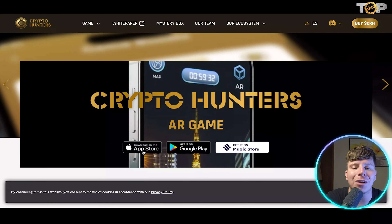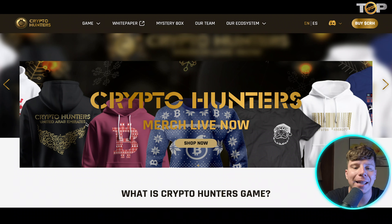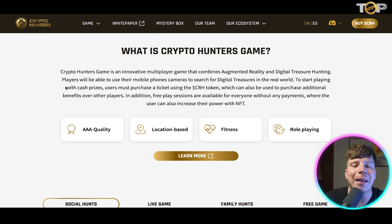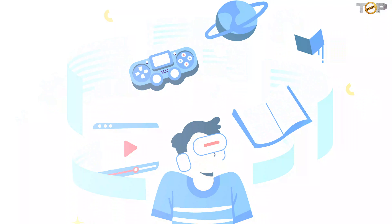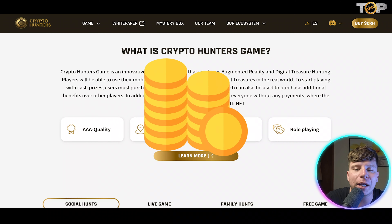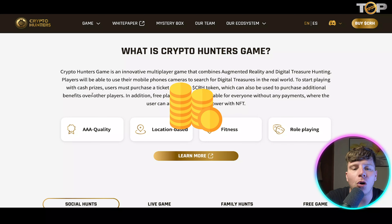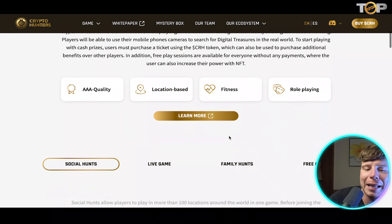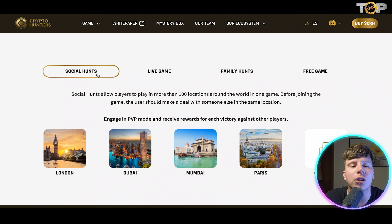Number one is Crypto Hunters. You can get this on the App Store, Google Play, and on the Magic Store. It's an innovative multiplayer game that combines augmented reality and digital treasure hunting. Players use their mobile phone cameras to search for digital treasure in the real world. To start playing with cash prizes, users must purchase a ticket using the CRH token, which can also be used to purchase additional benefits over other players. Free play sessions are also available for everyone. It's a triple-A quality, location-based, fitness role-playing game.